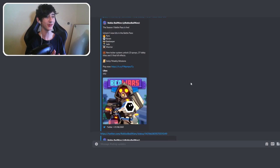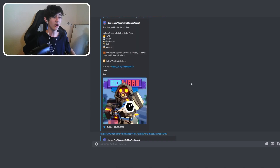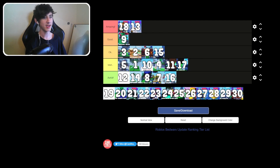Update 17 — Season 1 Battle Pass is live. I remember everybody freaking out about this; it changed everything. It unlocked five new kits including Pyro, Raven, Beekeeper, Jade, and Warrior. New lock system, 23 sprays, 27 lobby titles, 5 final kill effects, and daily and weekly missions. Everybody loved this update. It's going straight to the top of good — or maybe even amazing.